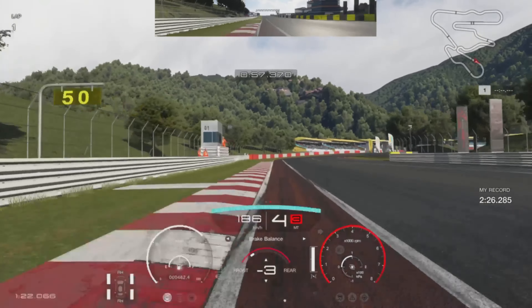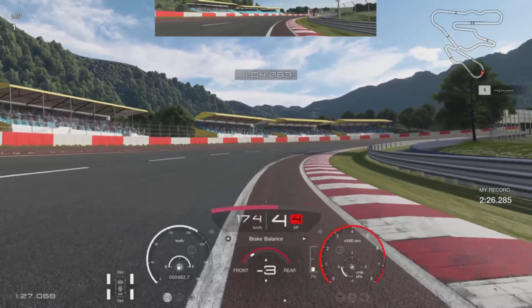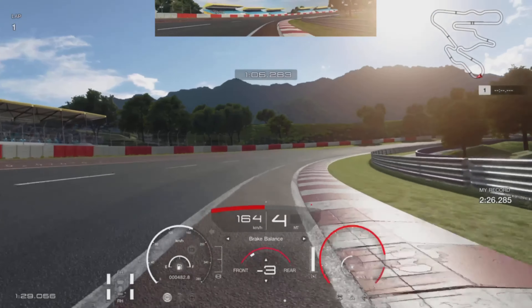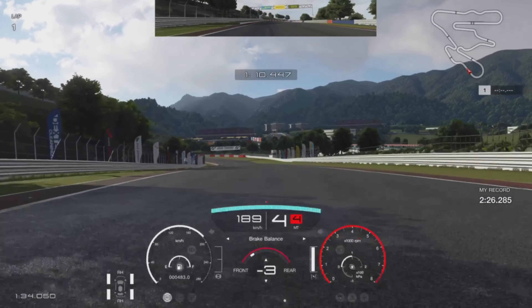This next corner is a bit of a strange one because there's no braking really for it. You see Danny shifts up to fifth there and then just downshifts to fourth to rotate, balancing the throttle the whole way around, but make sure you keep the car tight to that inside right line.